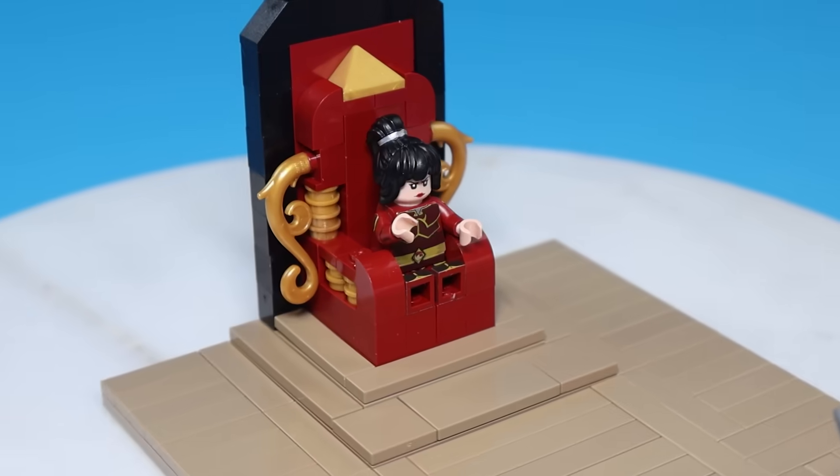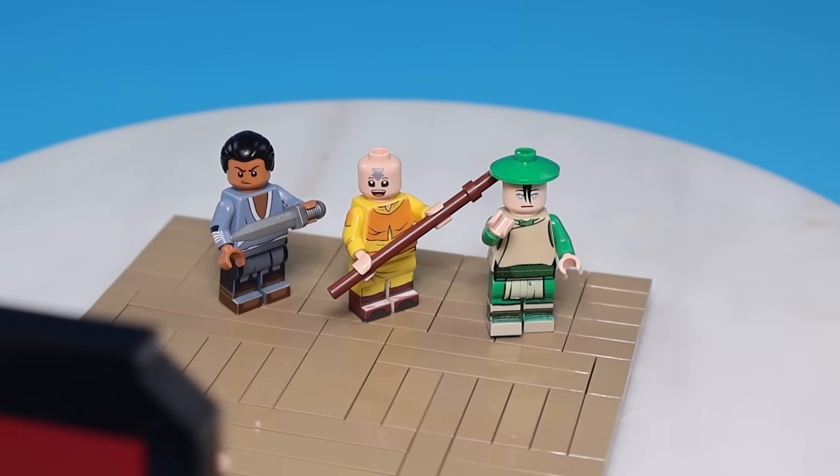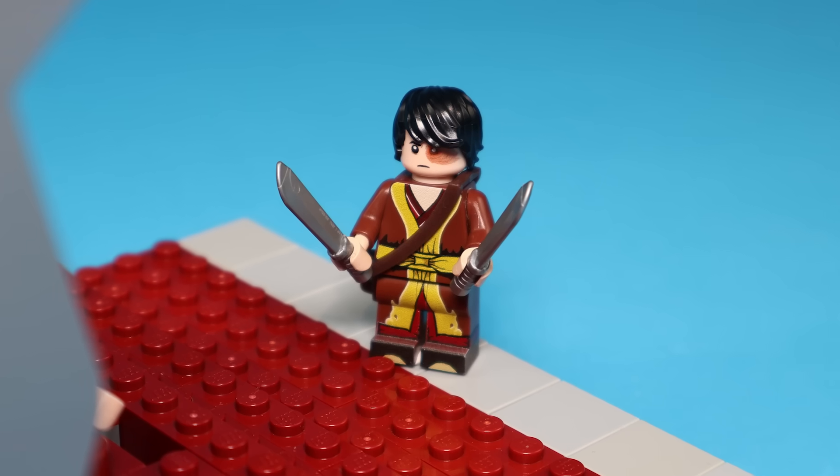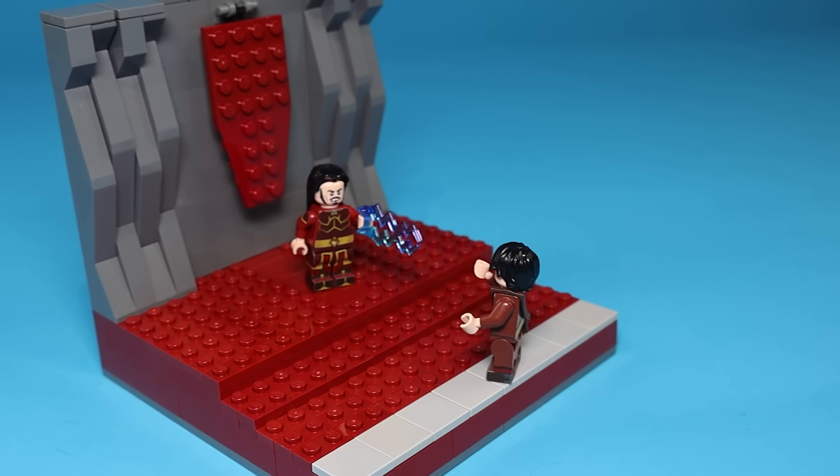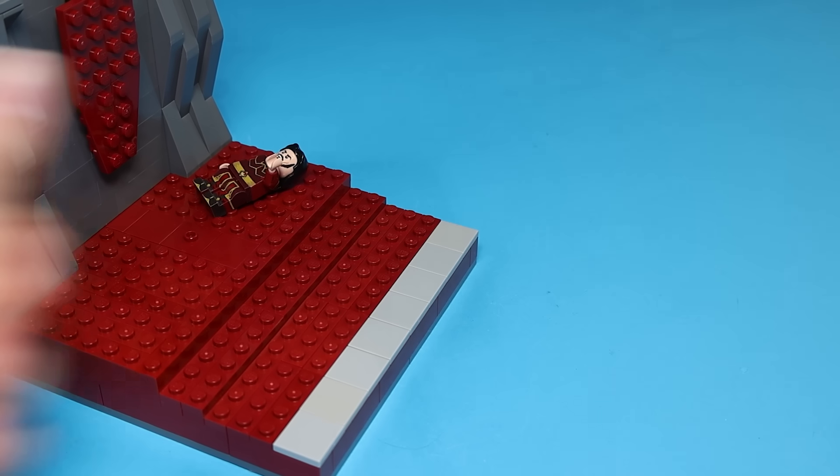So I built this throne and added Azula to it. On the other side there's Aang and his friends. Meanwhile, Zuko finds his father and tells him he will help the Avatar. His dad doesn't like the sound of that, so he shoots lightning at him. But Zuko redirects it and disappears.